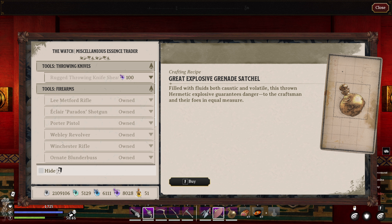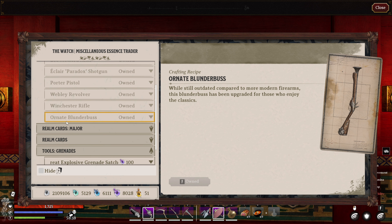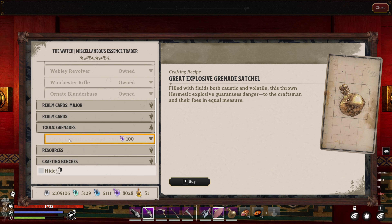For our last set of trades, over at the Watch we've got the Miscellaneous Essence Trader, which sells the Rugged Throwing Knives, as well as the Ornate Blunderbuss, and lastly the Great Explosive Grenade Satchel.